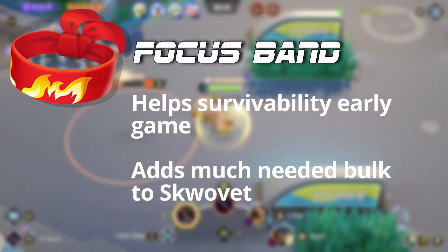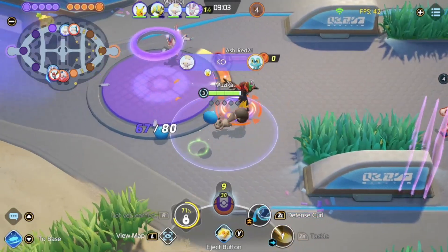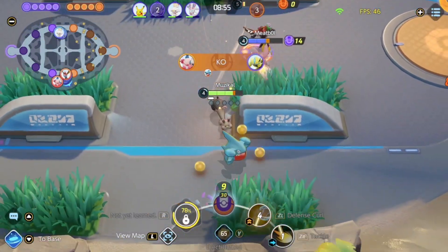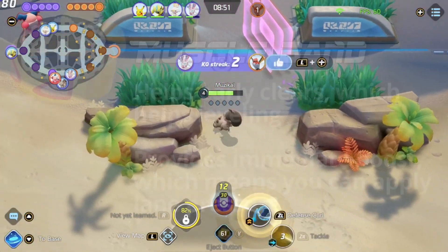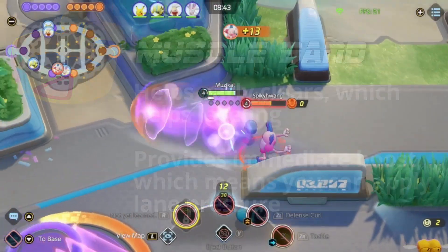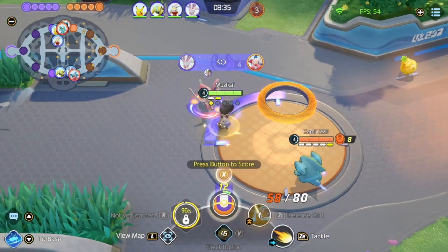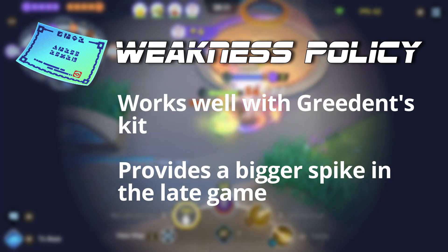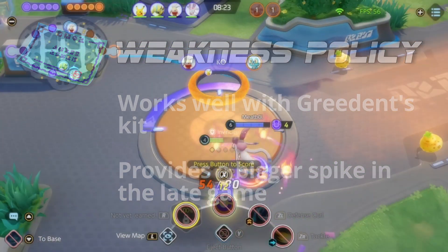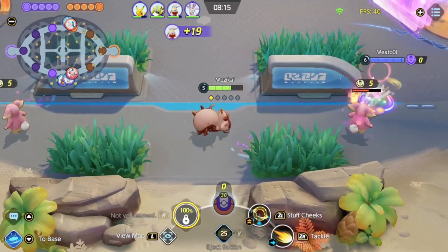Focus Band helps you out early since Skwovet is fairly weak — it's a level five evolution, so you don't have much power until you evolve into Greedent. Having Focus Band means you can trade a little earlier without getting heavily punished. Muscle Band is my offensive item of choice right now — it helps with Tackles and Belches, gets you a little more damage overall, and helps you clear camps faster so you hit level five sooner. Weakness Policy is better if you're playing Covet with Belch as the offensive aggressor, since you get it activated more often and can snowball, but Muscle Band gives a more consistent boost.